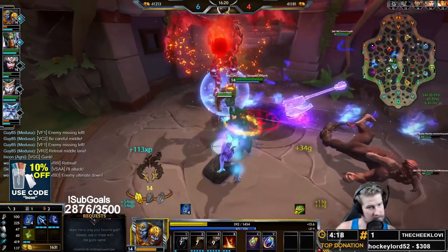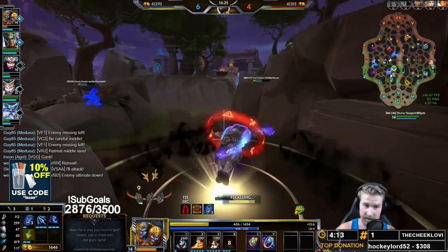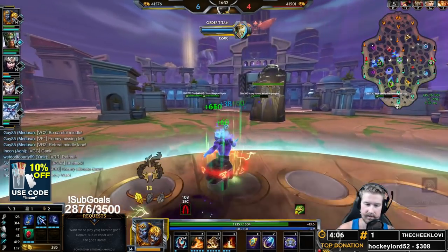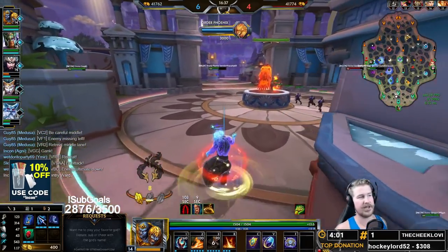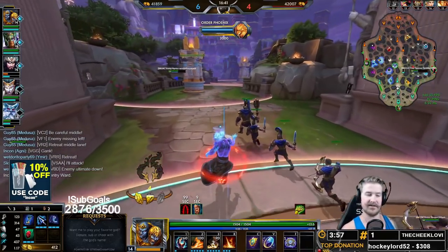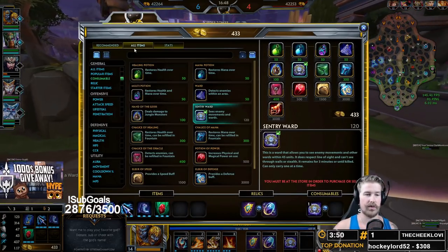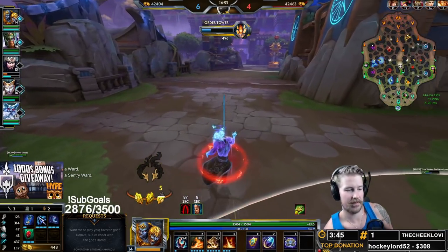Got a little bit of sustain coming from the Magus. I'm still going to be looking for some poke in the back line. Nike's over in the right lane. Apollo's ultimate is hopefully not up and he won't be greedy enough to go for this. Now we can just back up and get ourselves a little red buff, then finish up that Soul Gem and grab another sentry ward.